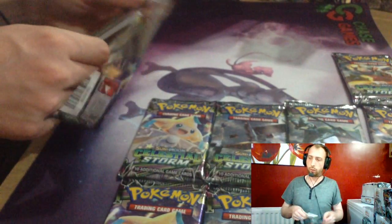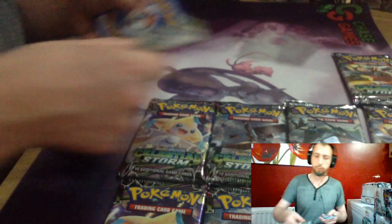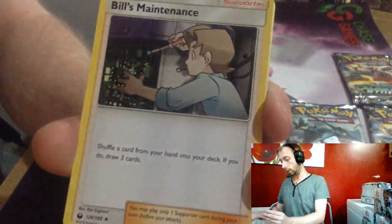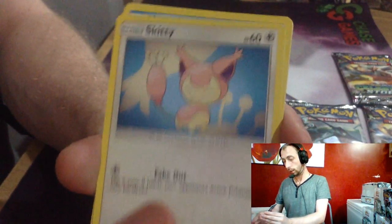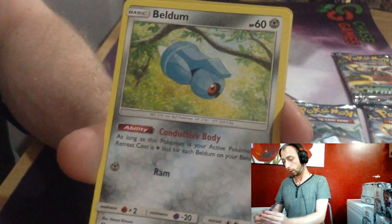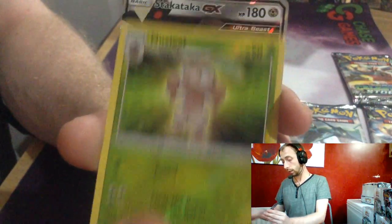If I could have anything full art or rainbow from this set, I think I'd go full art Rayquaza. Psychic Energy, Bill's Maintenance, Pokéball, Pelipper, Skitty, Lotad, Seadra, Beldum, Alola Marowak, Nuzleaf Reverse, and Stack Attacker GX.